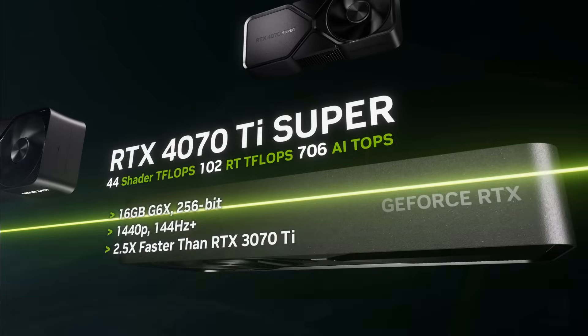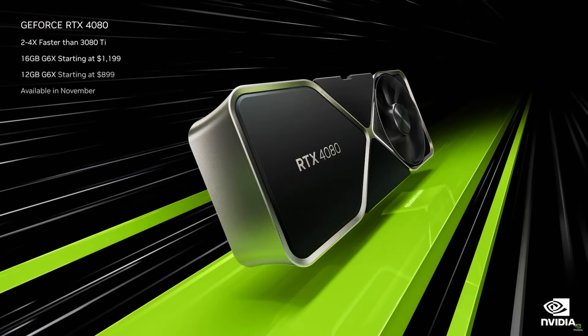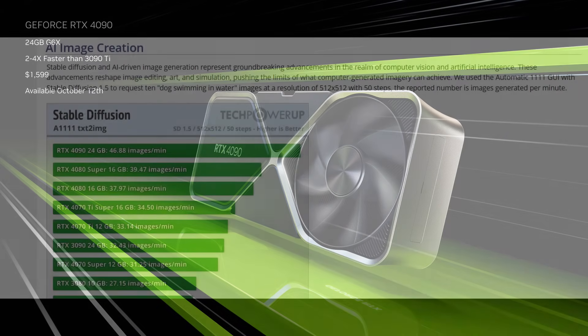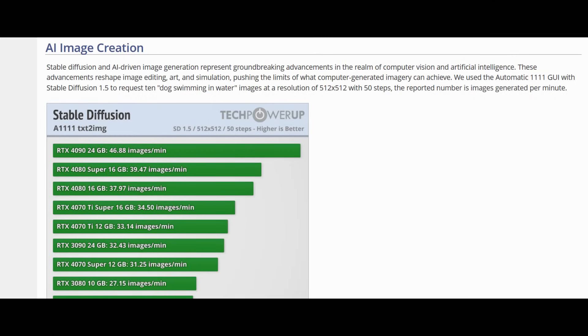The original 4080 when it came out was in a bad spot, but that was done on purpose so that customers were upsold to the 4090, and even from a performance and hardware standpoint, it made sense. You got more VRAM, a wider memory bus, more cache, and the large 80102 die. And if you wanted to delve into things like path tracing or even professional productivity apps, maybe you foresaw the AI craze — then you would have needed all the performance you could get.